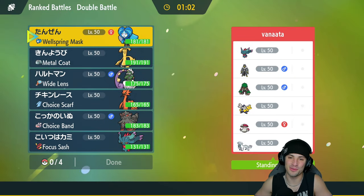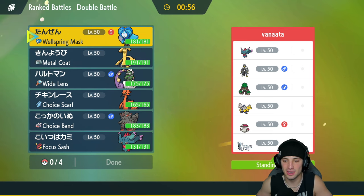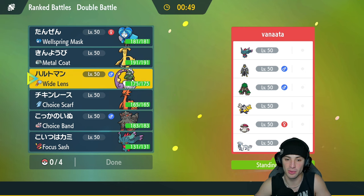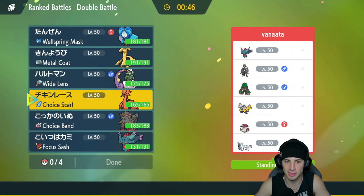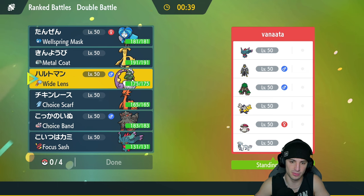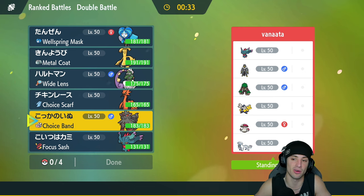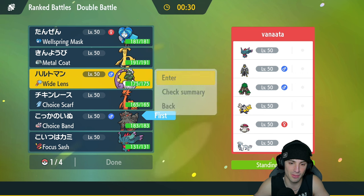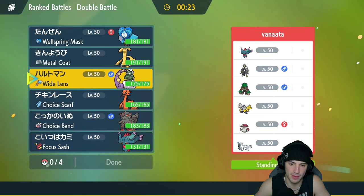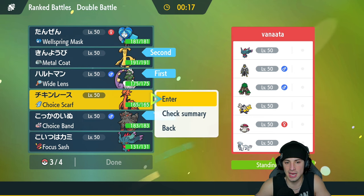Hopping into our second match - hot start in match one. Looking to go back to back. We're going up against straight meta - they've got Flutter Mane, Urshifu, Will-O-Wisp, and they're also rocking Iron Hands, Amoonguss, and Shenpao. I really do like the bird in the back. I think they're going to lead potentially with Will-O-Wisp or Urshifu - going into Hisuian Arcanine is really not bad at all. I'm going to go Tornadus and Gholdengo lead, bring Arcanine in the back end, and keep the Galarian Zapdos cooking.